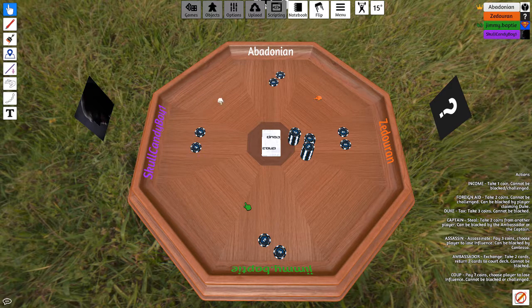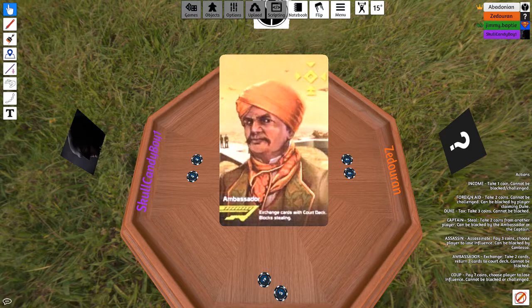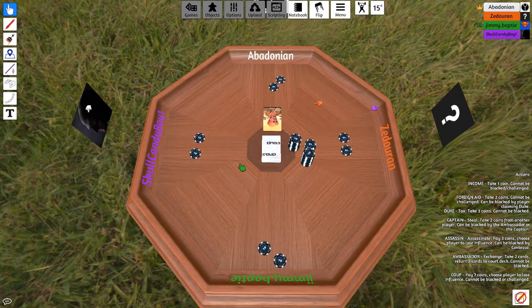So the basics of this game are pretty simple. Everyone gets two cards — you can see what each card does on the right of your screen, and it also says it on the card. The actions you can take: Income — take one coin and no one can stop you. Foreign Aid — take two coins, but someone with the Duke can stop you. Duke — tax to take three coins. Captain — steal two coins from another player. Assassin — pay three coins and the affected player discards a card. Ambassador — exchange your cards.